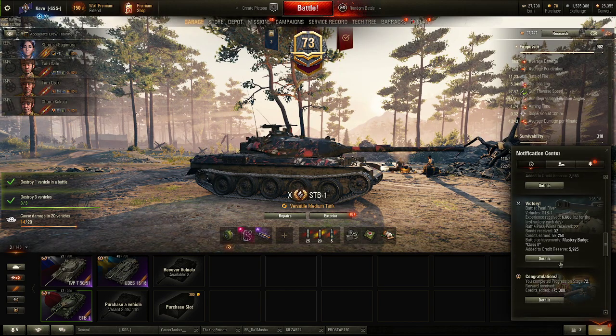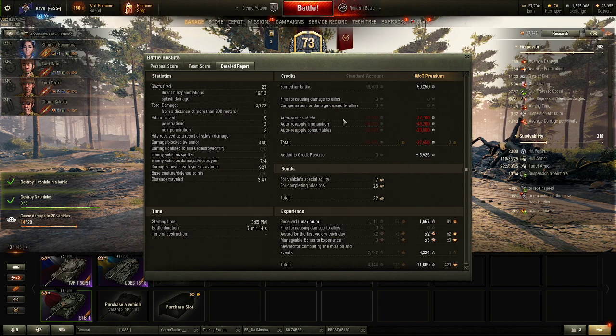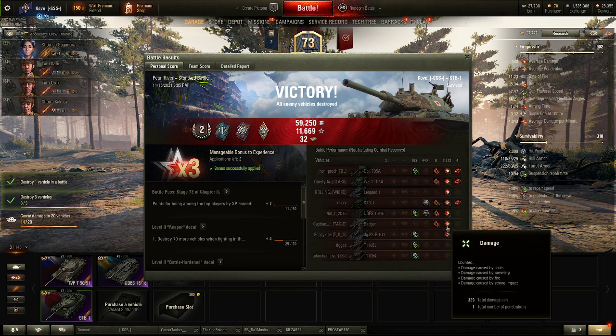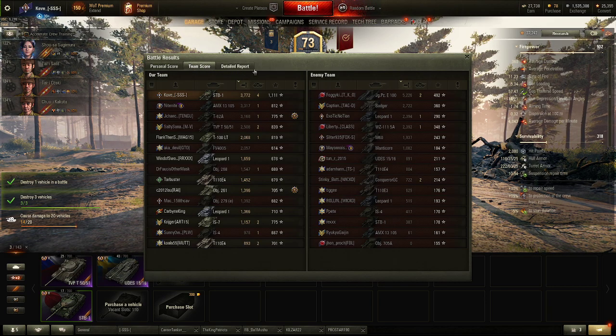Let's look at the STB game. Top on damage, top on XP. 23 shots fired, 16 hit, 13 penetrated. Bounced three shots out of the 16 that we hit after missing seven. 3,700 damage and 900 spotting. Blocked a shot from the UDES. Had that clutch shot on the Badger that somehow penned - I guess I hit his roof. Just showed the total domination that the STB can have in the right hands, in the right situation.